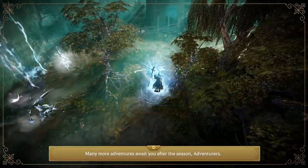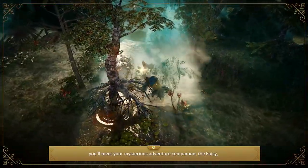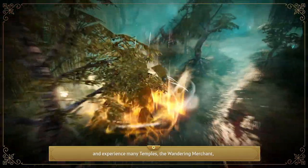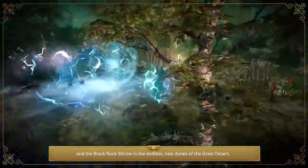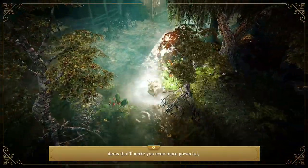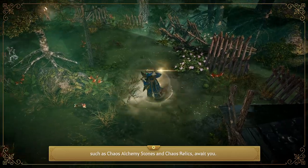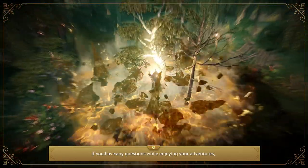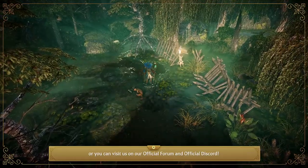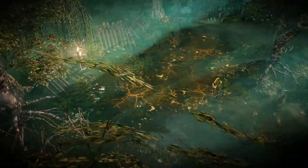Many more adventures await you after the Season. Once you begin your journey in Camasylvia, you'll meet your mysterious adventure companion, the Fairy, and experience many temples, the Wandering Merchant, and the Black Rock Shrine in the endless, vast dunes of the Great Desert. Items that will make you even more powerful, such as Chaos Alchemy Stones and Chaos Relics, also await you. If you have any questions, leave a comment below or visit our official Discord. We hope you'll continue to have enjoyable adventures in Black Desert Mobile — see you next time!